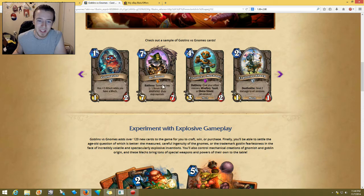Dr. Boom is a seven-cost 7/7, so that's pretty nice — it's like a War Golem but it actually has a battlecry: summon two 1/1 Boom Bots. Warning: Boom Bots may explode. This one seems decent, not too bad. It is legendary, so I'd expect it to be somewhat good. A four-cost with two health I've always heard from Trump is really bad, and I'd probably agree because it's so easy to kill.